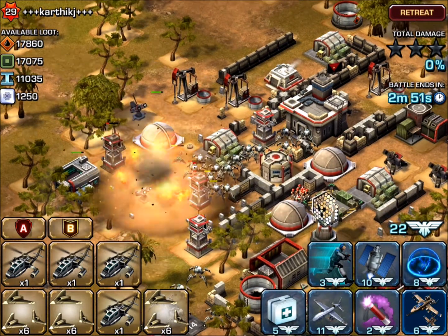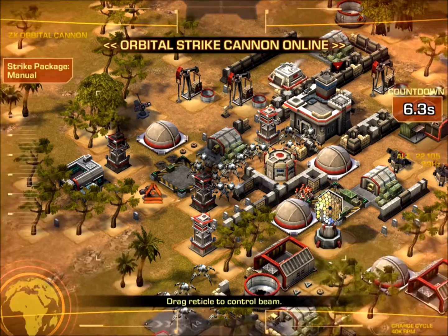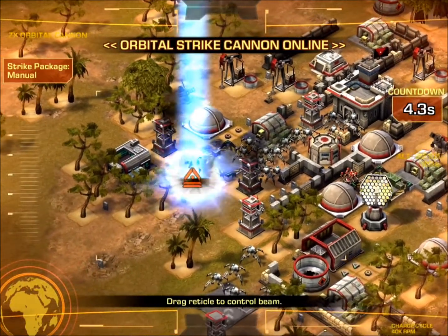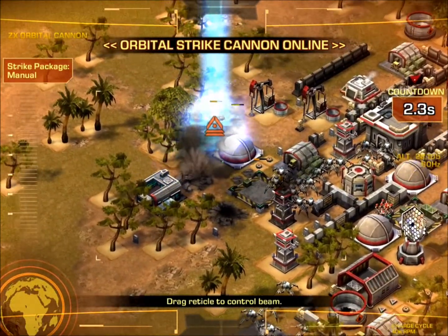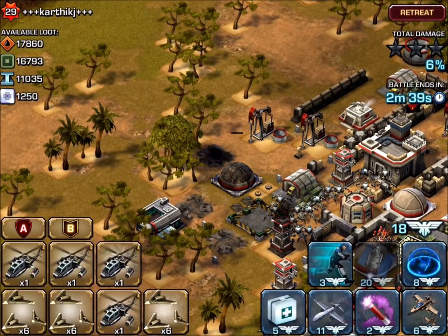Coming in for a quick air strike — I was able to take a little bit more damage off the Patriot and also damage the tower. Then I used my orbital strike cannon. The goal was to take out the two Patriot missiles, which I did, and also do a little bit of damage on some of the other structures.